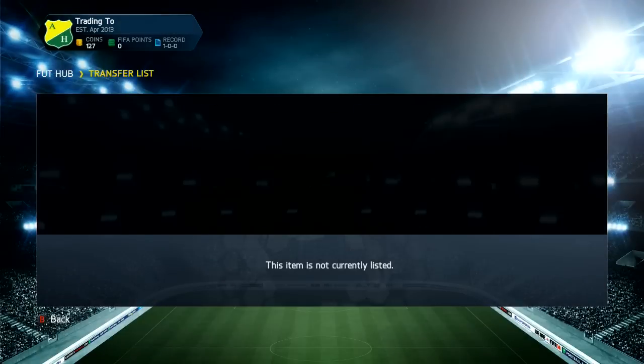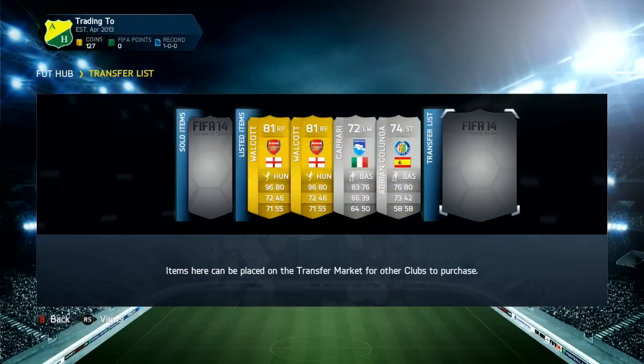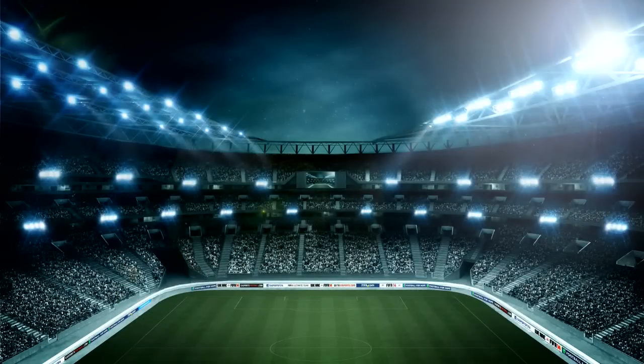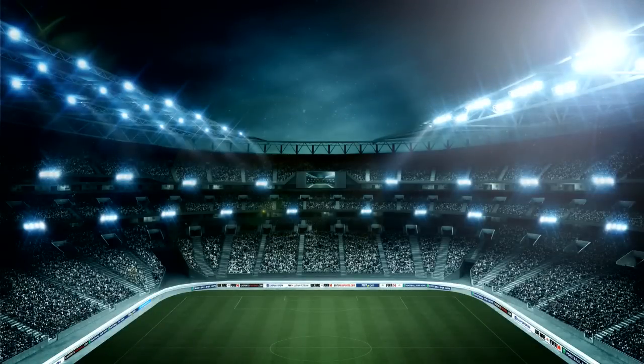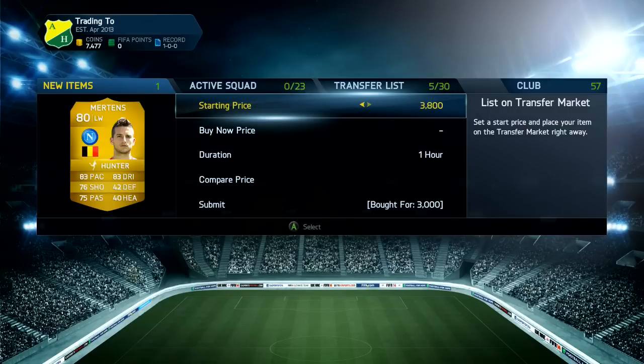Now we're going to pick up two silver players. Silver players are actually so easy to trade with — if you want to see a video at the end of this series covering all the different methods I've used, let me know in the comments down below. As you can see, we're going to pick up some Drys Mertens in left wing with Hunter. There's one for 3k that we managed to pick up. And after we list these up it will be really good, because trading with converted wingers with Hunter on is really effective.